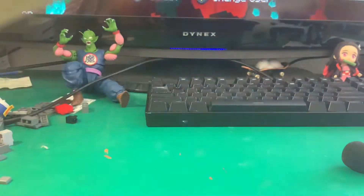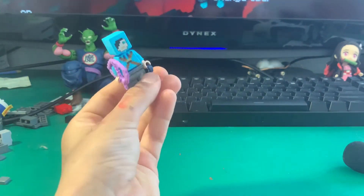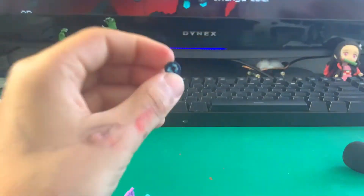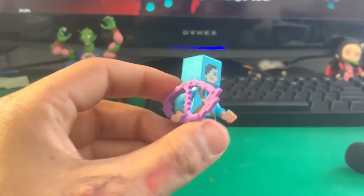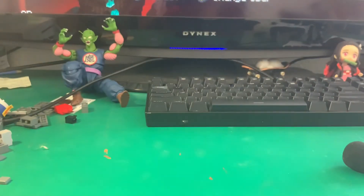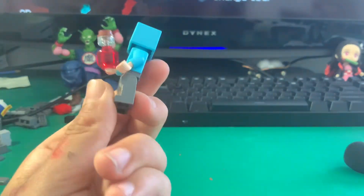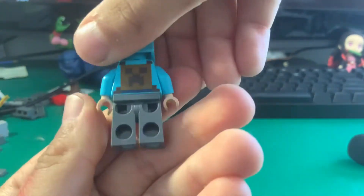First, we have — I forgot its name — but it's a skin that you can actually get in Minecraft. It comes with an Ender Pearl. I like the texture, like the paint on it. It's pretty cool, just like a little circle thing. Here's an enchanted bow — I think it might be an enchanted bow because it's purple. This is the accessories for the mini-figure, and then here is what I think might be a healing potion because it's red. This is the whole entire Lego mini-figure. I like this part right here. It's a pretty cool Lego mini-figure.